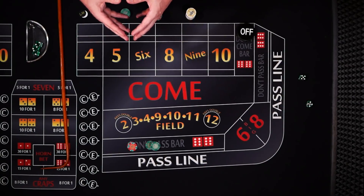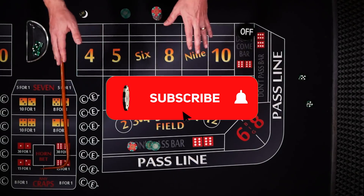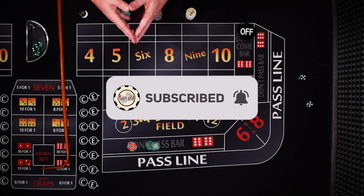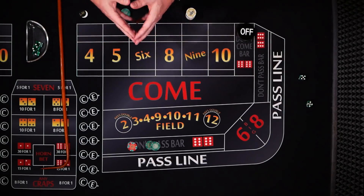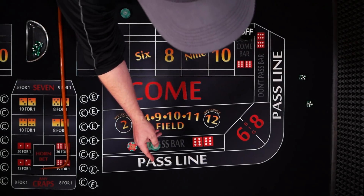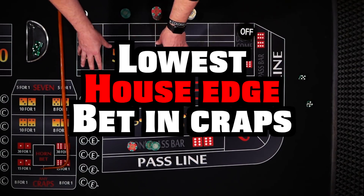There are plenty of opinions and discussions to be had about craps and that's why I love this game. There is no one size fits all way to play. But if you're talking about the pure mathematical aspect of the game, this is just a fact — the don't pass laying maximum odds is the lowest house edge bet you can make on the dice table.